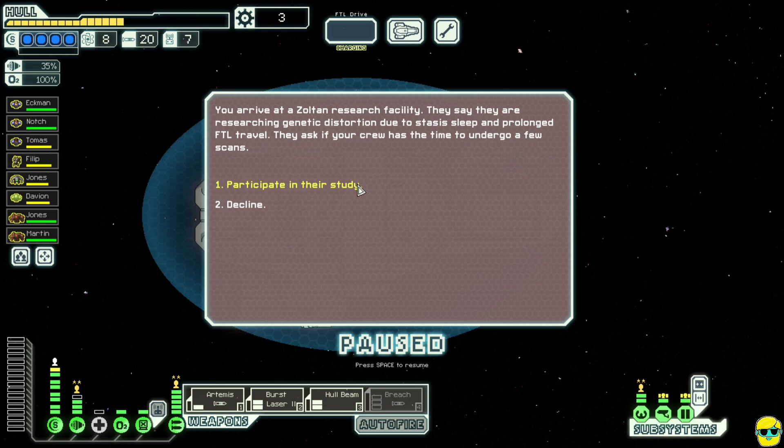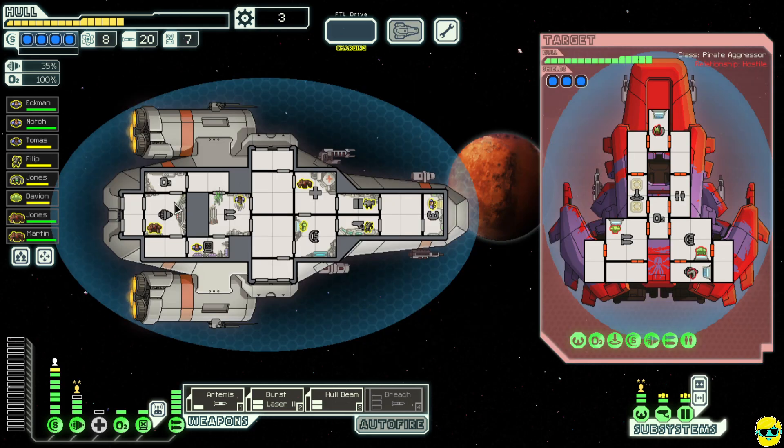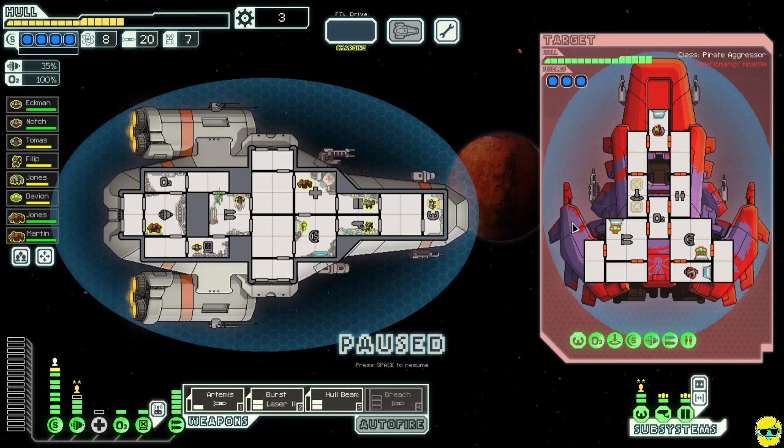We're participating in their study and we're being held hostage — they have some problems. This is a ship we have to fight. The Mantis are invading and beaming into the weapons. We can actually hack for the first time in a bit. I bought all those hacking parts. We're going to hack their weapons, put the burst laser at their shields, and fire a missile at their shields.